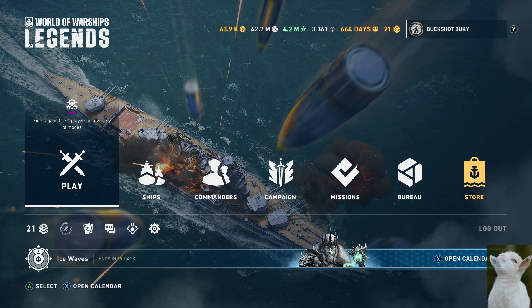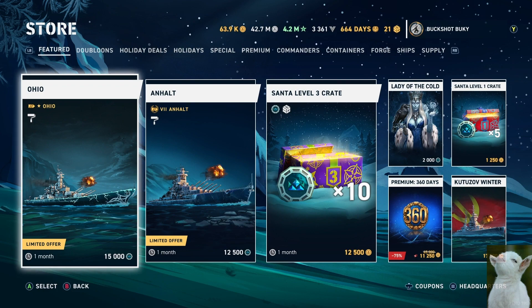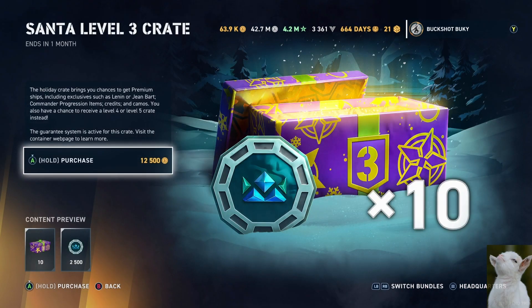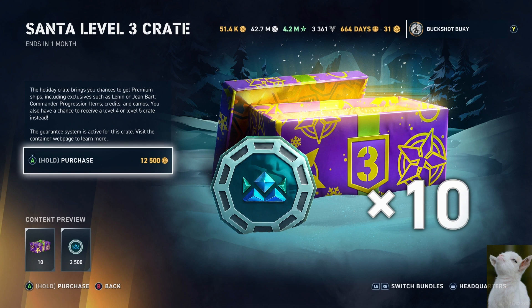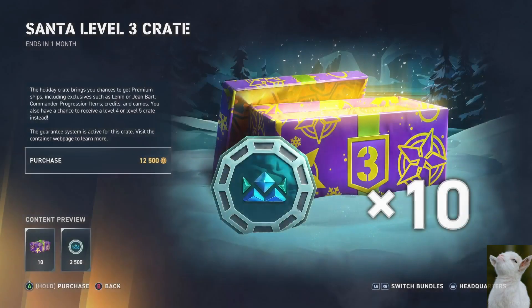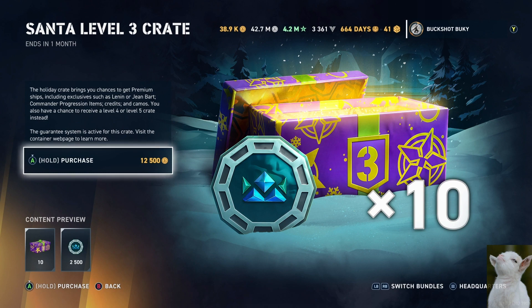This is going to be a slight divergence from my usual content — we're going to do a crate opening. I have a bit of doubloons and I'm going to utilize those to purchase some Santa crates and see what I get. I don't normally recommend people do this. I was able to purchase doubloons with coupons, getting some extra doubloons for the winter event because I knew these Santa crates were coming. I've always wanted the Jean Bart and missed out on it, so this is what I'm going to do.